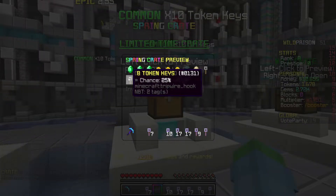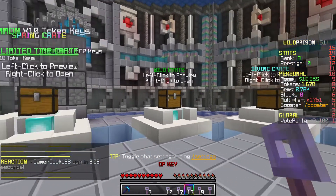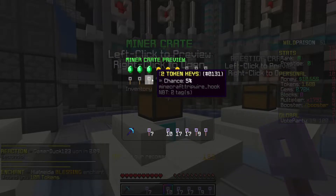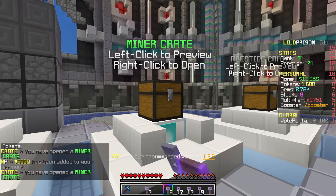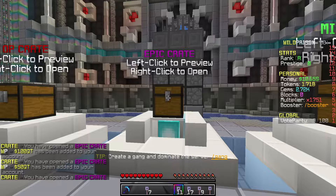I hope you guys are as excited as I am for this series to start. Hopefully it should be a lot of fun and we can get some really good stuff to start out here. Maybe we'll get the WP Wild Prison rank. We'll save the spring keys for last. Let's see what these miner crates are. There's also prestige crates. We're getting like 500 quadrillion. We got some epic crates — they all have pretty much the same stuff.